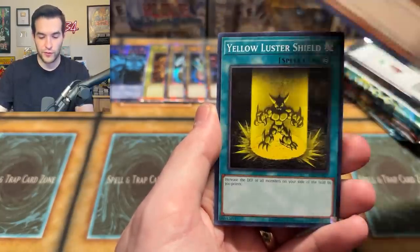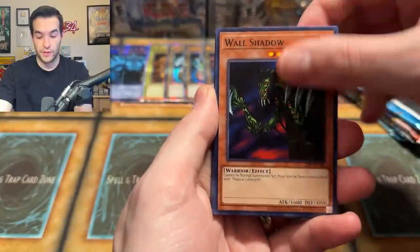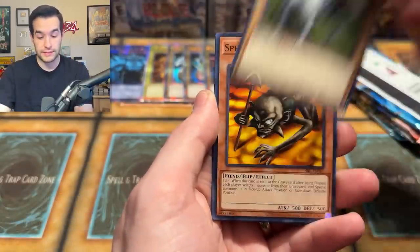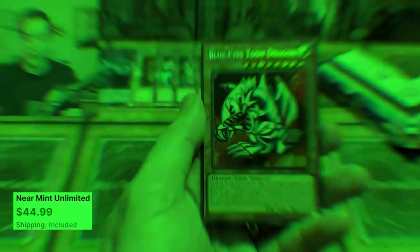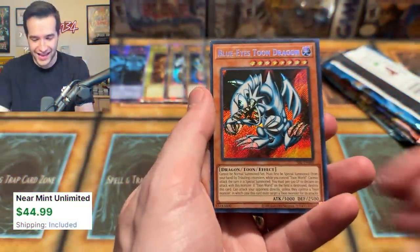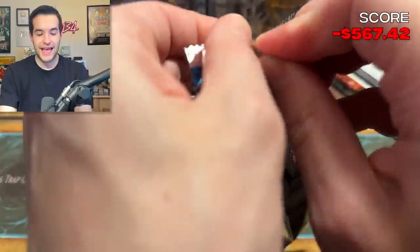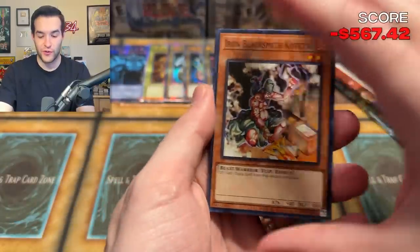25th Anniversary Rares — we have Getsufuma, Yellow Luster Shield. Spell Ruler — sorry, Konami, I keep saying the wrong name. Spear Creed, Queen Burby. We have Hero Shadow Scout and a Blue Eyes Toon Dragon. Secret Rare — we're looking good right now in terms of value. That might be the best pull I've gotten out of a Legendary Collection so far. Blue Eyes Toon — this has been a good display overall.